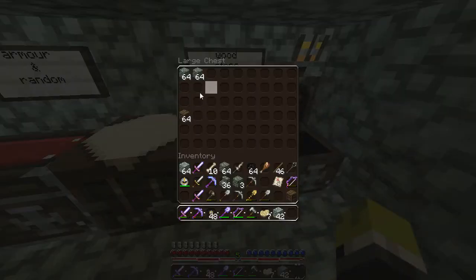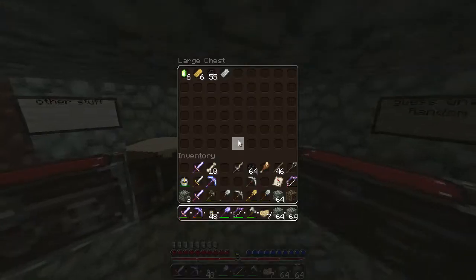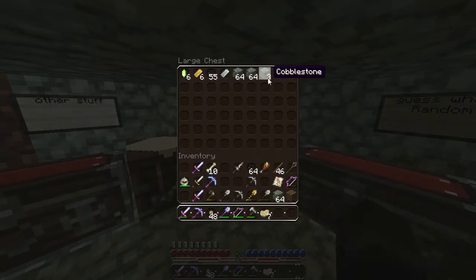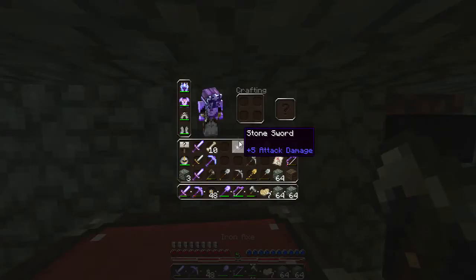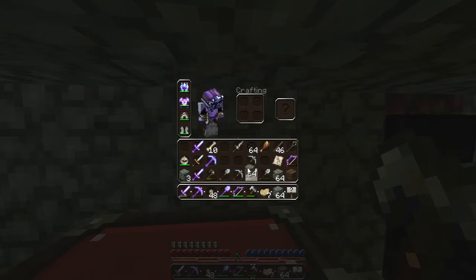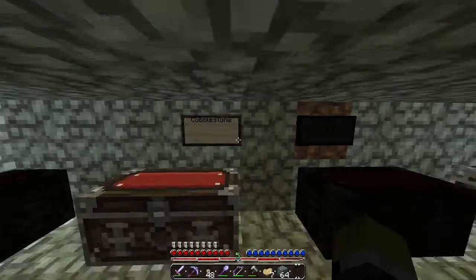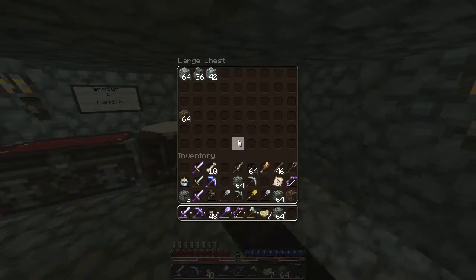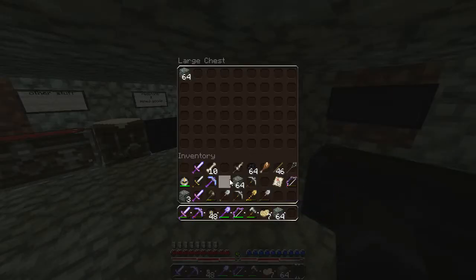Now we can just put all of our extra stuff in there, like our stone. Cobble doesn't go in there — I just realized that. I've got to put my cobble in the mine goods place, and I just put it right back in there. Stone stairs. Then I'm going to put my cobble in here. Go into my cobble chest, put all that in there. Go in here, put all my coal in there — so I don't need that.